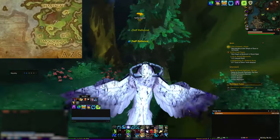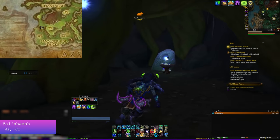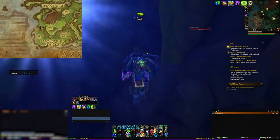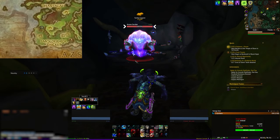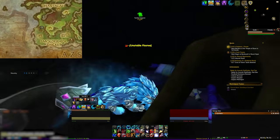Onto Val'sharah - head to the coordinates on screen. Again you'll find a tree with a secret cave underneath. Inside the cave, there's a secret entrance to a deeper bit of the cave, which I only noticed because of the nameplate above an enemy's head in there. Head in there and feel free to kill the elemental, but the next orb is on a plate in the back.